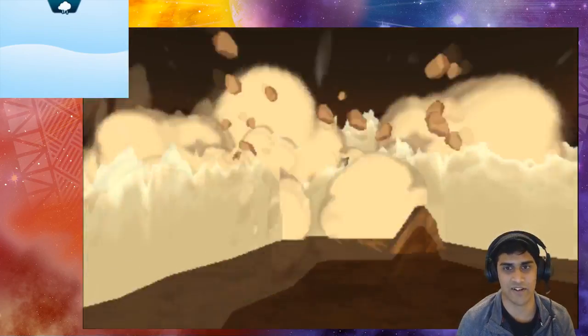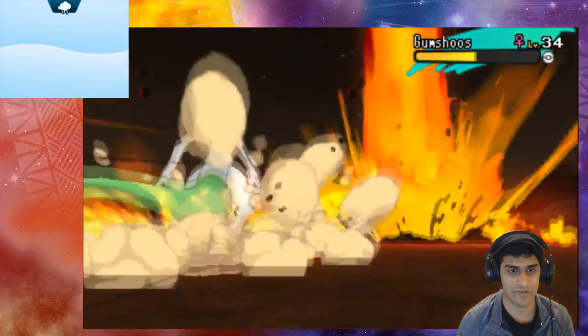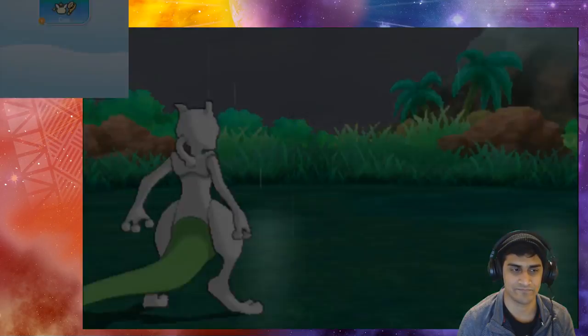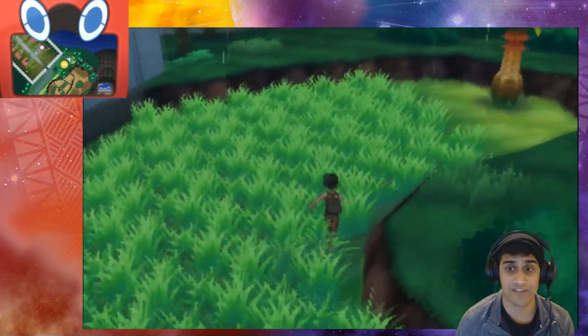It looks like Gumshoos was going to use Mud-Slap — and there we go, rip Gumshoos, GG. That's pretty much it when it comes to using Z Me First: you get a nice speed boost by two stages.